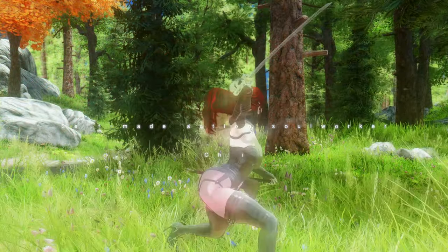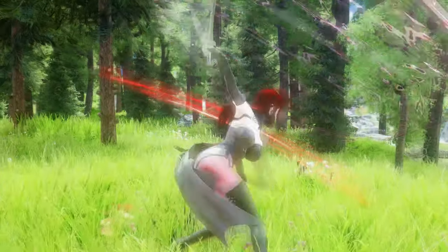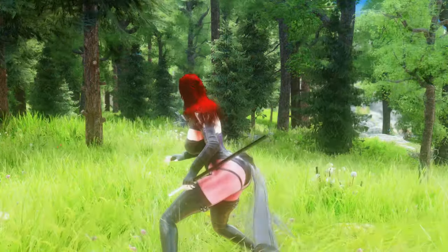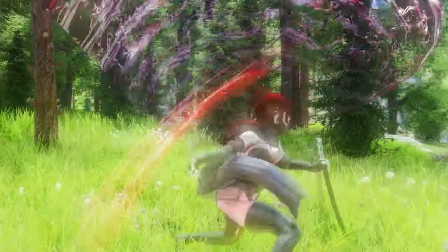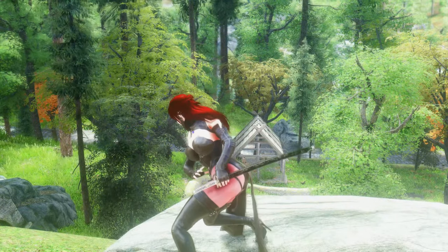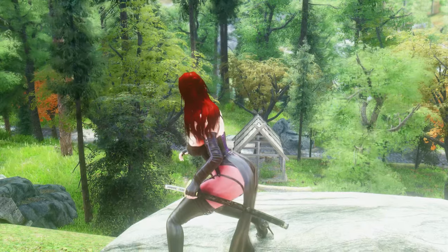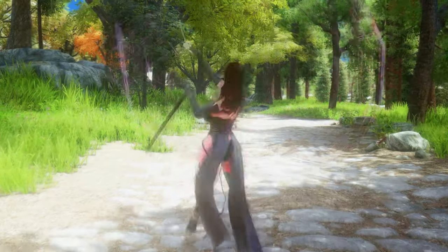Next, I'm going to show you a mod for Skyrim that changes the animations of the Yamato weapon to make it more realistic and dynamic. The mod is called Self-Made Action Soul Worker, and it's made by Sira, a talented modder who also created other amazing animation mods for Skyrim. The mod is inspired by the game Soul Worker's Chi character, which is an online action RPG with anime-style graphics and characters.